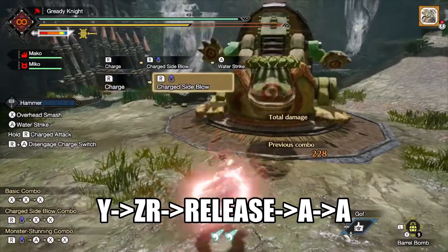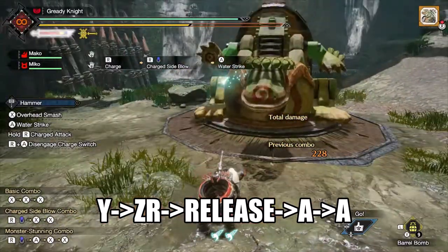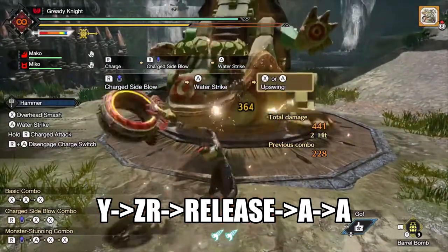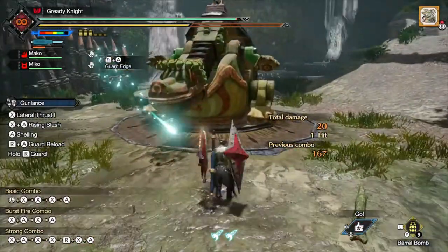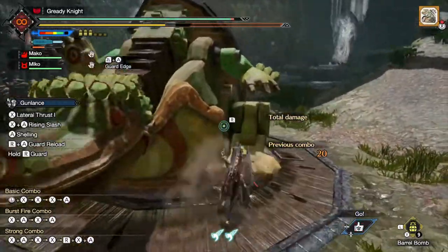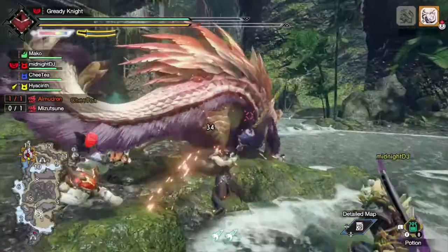Hammer has water strike as its only option, but I could not get a combo line to work within 3 seconds — let me know if any seasoned hammer main can figure out a combo in the comments down below. Lastly, heavy bowgun has a counter, but I have no measure of its effectiveness since I don't use any gun weapons in Rise. Gunlance mains, let me know if this tech works for you or if it's not useful at all. All I know is that guard edge might have a combo path to it.